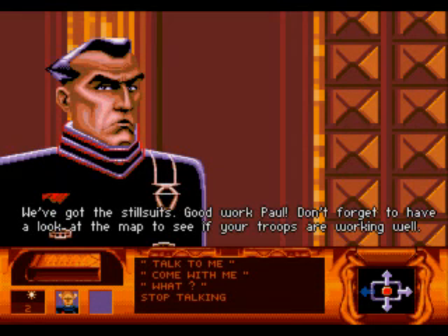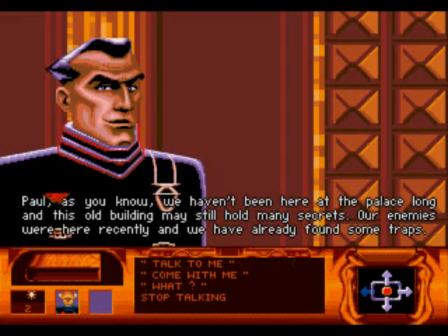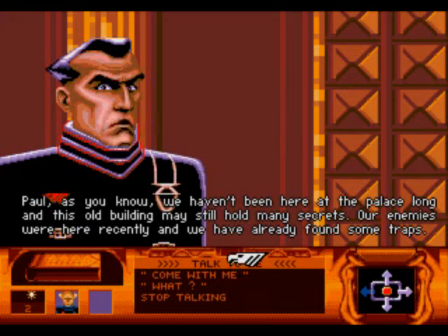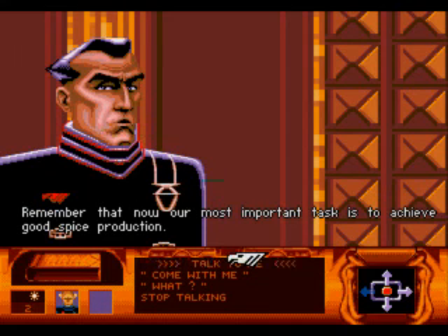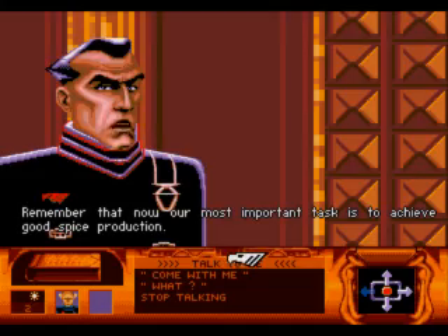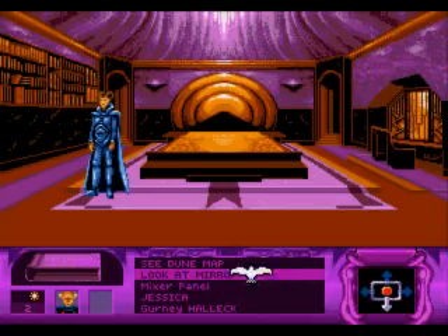What's the Ducats say? We've got the steel suits. Good work, Paul. As you know, we haven't been here at the palace long, and this old building may still hold many secrets. Our enemies were here recently. We have to try and find some of the secret runes now. Your mother Jessica has this special talent for sounding rooms and finding secret doors. Remember that our most important task is to achieve good spice production.